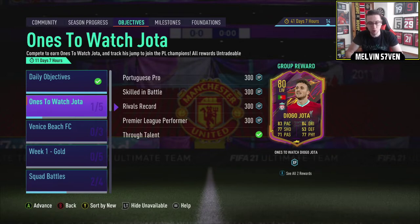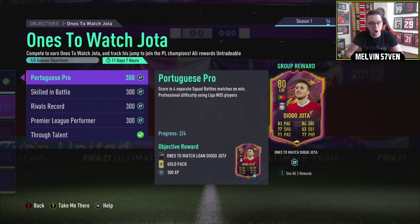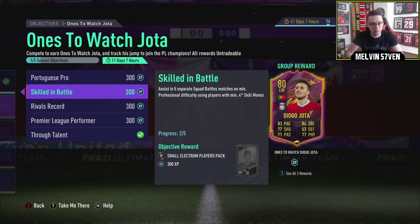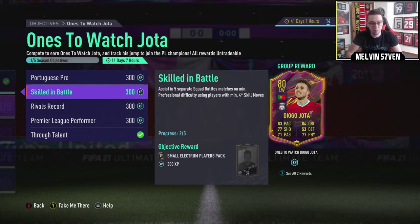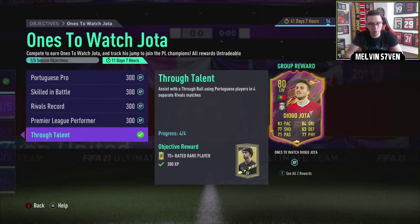Then we've got objectives towards Jota. This is the first objective card you can work towards and it's quite simple to get. There are two squad battles objectives: Skilled in Battle and Portuguese Pro. You need a Liga NOS player and just score very, very easily in four different games. And assist in five separate squad battles with players with four-star minimum skill moves - easy as well, there are so many of those you can possibly get.